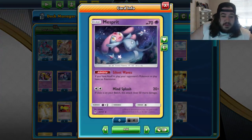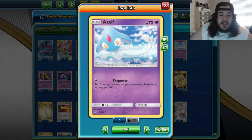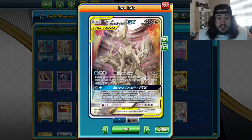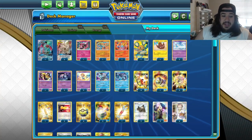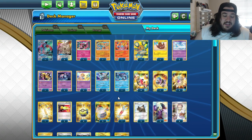You have Mesprit, which makes it so your opponent has no resistance, and poor little Asile doesn't really do anything. So what you do is use Altered Creation GX — you do an additional 30 damage and take an extra prize card — and then based on the different decks you play against, you attack, hit for four times weakness, and you should be one-shotting pretty much anything in this format.